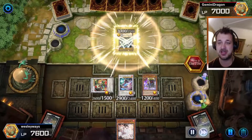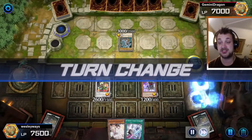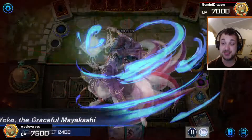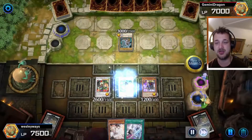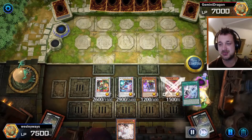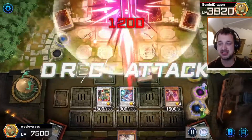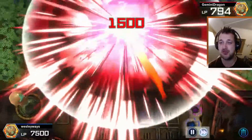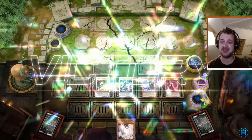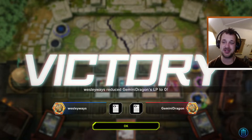He summons the Blue-Eyes White Dragon and goes for my strongest one, which goes to the graveyard — not a problem for me. I'll just banish one and re-special summon him. And here we go, the secondary effect kicks in, destroys the Blue-Eyes White Dragon, I summon a few more, and this is already the final blow. This is how fast a match can go — I love it!